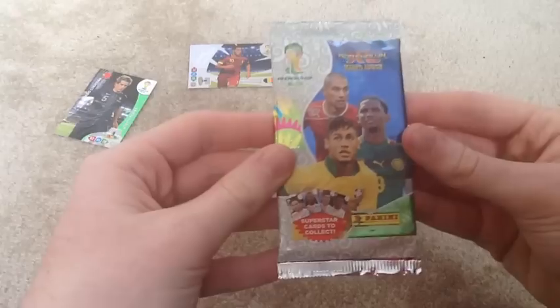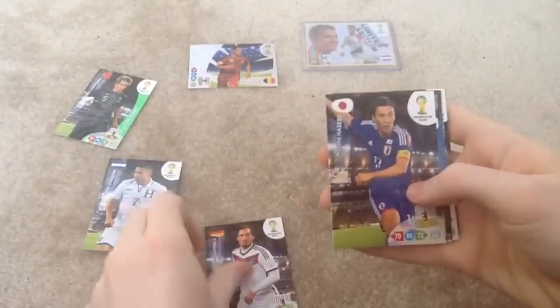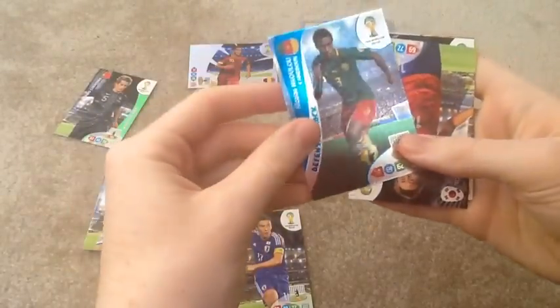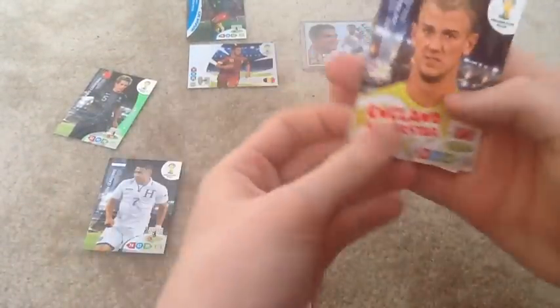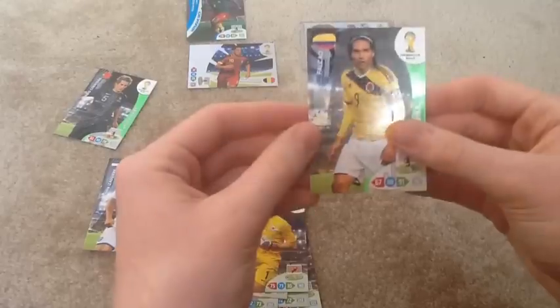On to the second pack — this has Neymar, Eto and I think that's Dedioc on the front, not 100% sure. We've got Matt Tunnels, Makoto Hasibi, and a nice Nicholas Nukulu Defensive Rock — so that's two inserts in two packs, very nice. Also Koo Jack Keel, Johar England Superstar, Patrice Evra, Iker Casillas, Park Sung Rung, and Falcao Star Player.